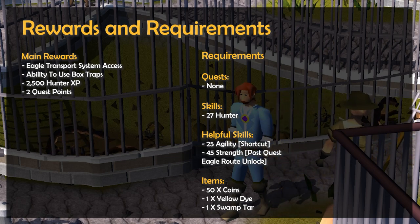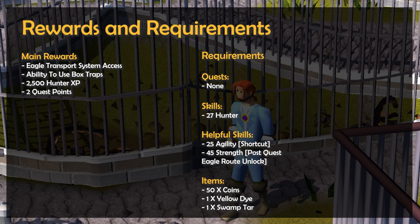While not required for the quest, having 25 Agility unlocks a shortcut that is super helpful and will save you quite a bit of time, and also 45 Strength is handy for unlocking an Eagle Transport route after the quest completion.